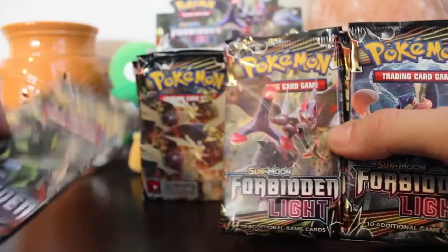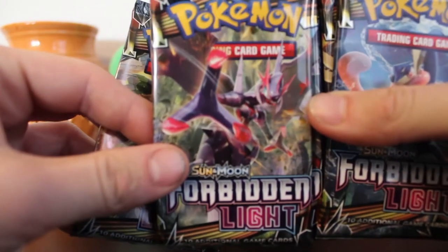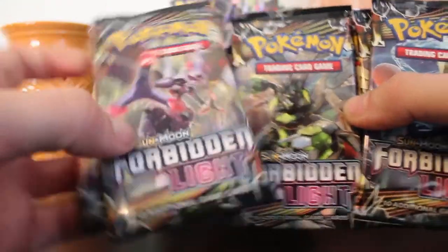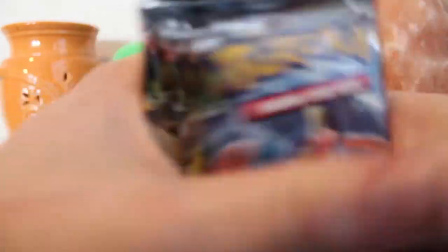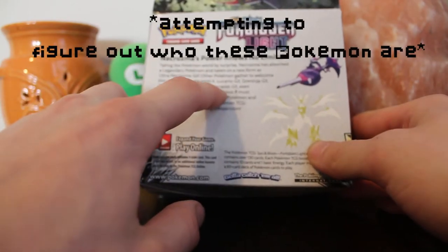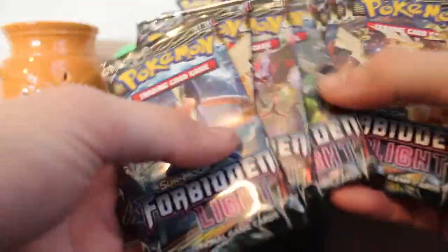Nice. We got a Zygarde pack. I don't even know what that is - I feel stupid. I can think of what its name is but I'm not sure how to pronounce it. Greninja - yeah, supposedly there's going to be a lot of Kalos Pokemon in here, which I'm totally cool with. And I don't even know what these Pokemon are. I feel like a complete idiot.